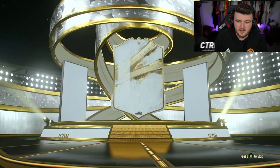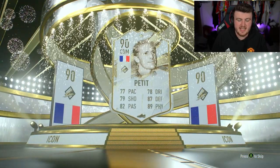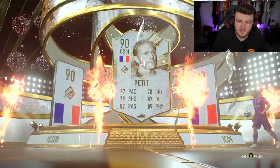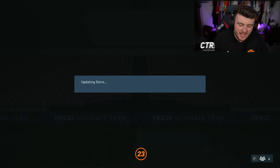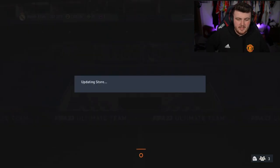Prime icon — French. Can't be good, can it? Petite — center mid, cam, or center forward would be great. Prime Petite. I feel like I already have him on this account. I'll take it — not amazing, but I'll take it.